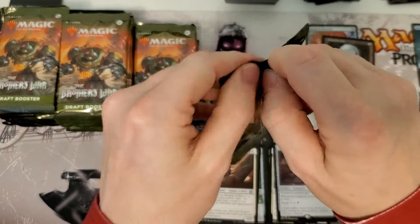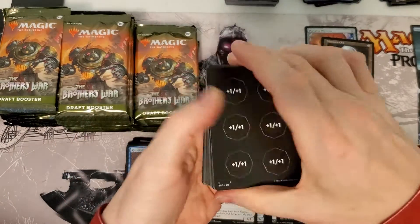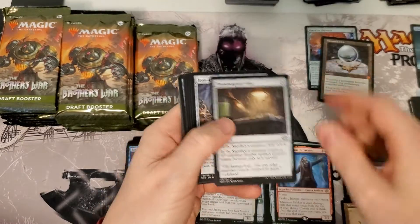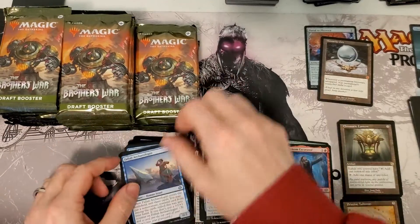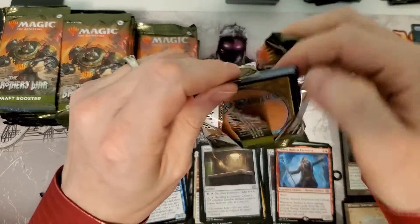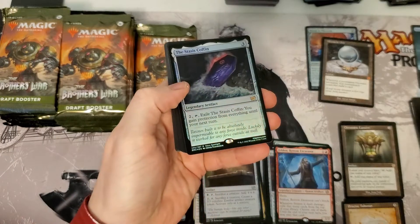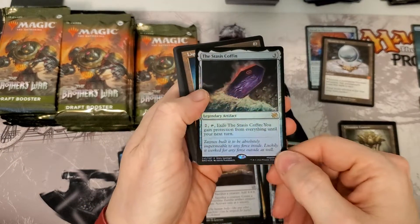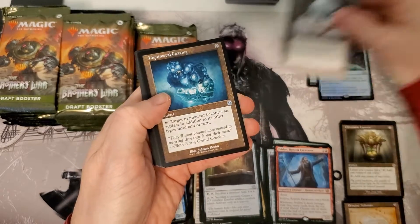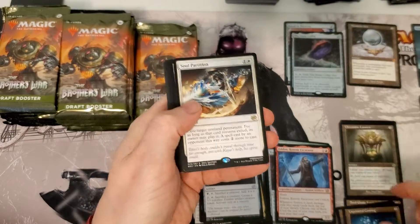That's Chromatic Lantern. Like I was saying, I'm trying to get to a thousand subscribers, so just sub up while we're running through here. Wow! Foil Mythic — I mean, it's not a good one, but still, that is a Foil Mythic. Or a Foil Rare, to go along with those other Mythics.